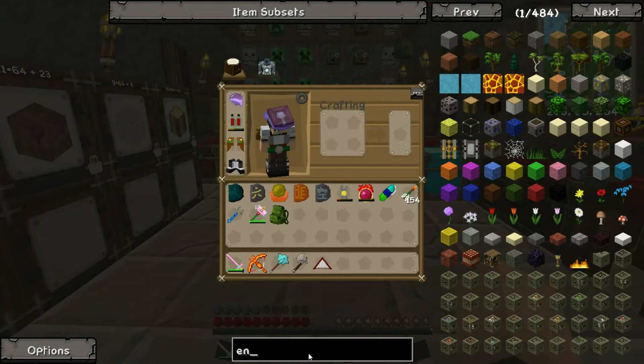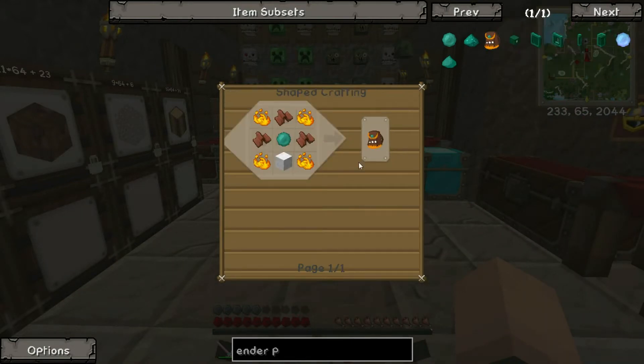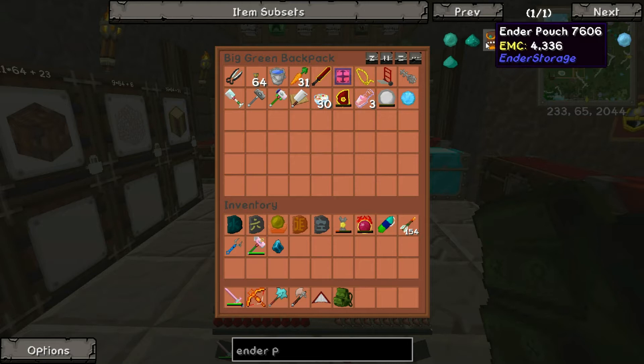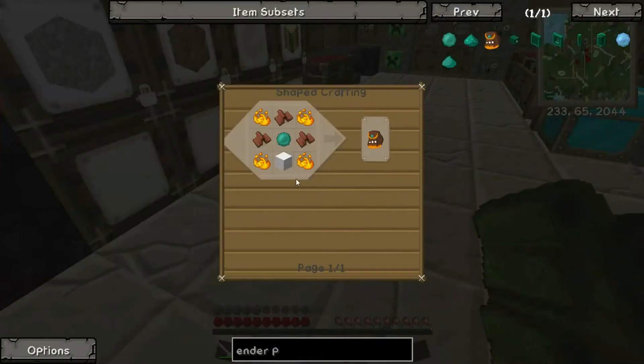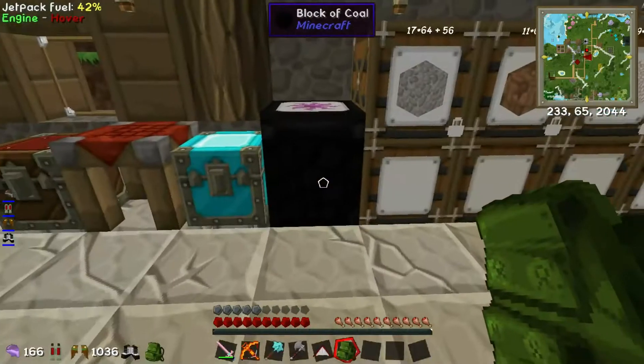First things first, let's make ourselves an ender pouch. I'm always scared that if I lose this backpack — if I accidentally throw it away, throw it in lava, or I die — I'm going to lose everything. So I want to store it all in an ender pouch. If I lose my ender pouch I can make another one and all my stuff will still be there. An ender pouch requires blaze powder, leather, and wool.